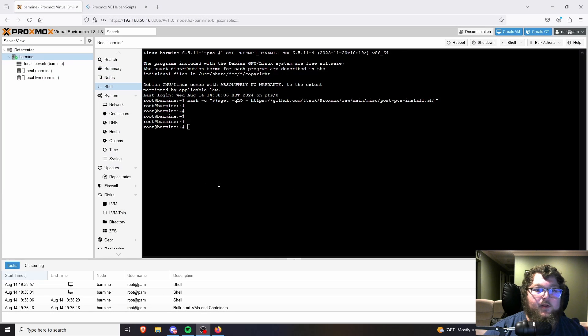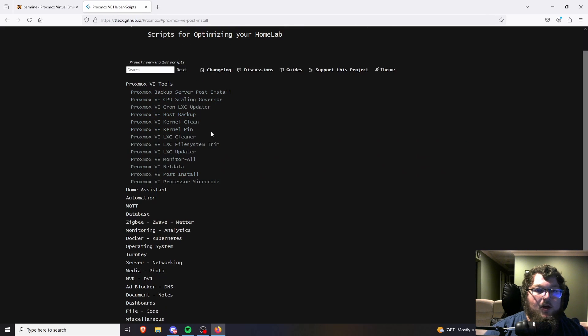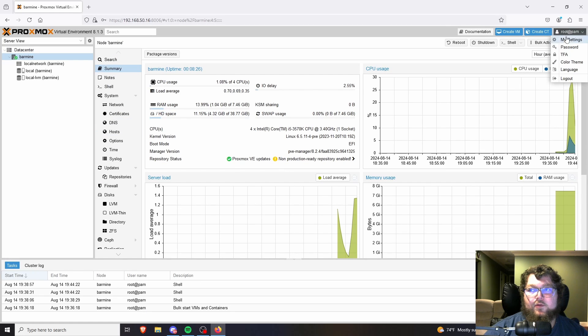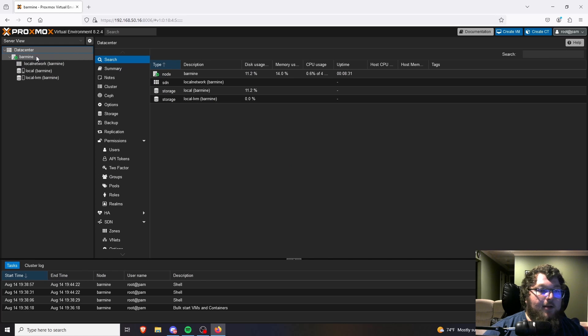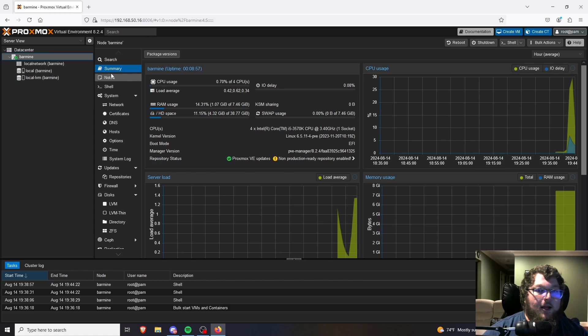Now I'll close the shell, and the first thing we're going to do in the UI is come to the root button in the top right and change the theme to dark mode — because the light mode is way too bright. Here's a quick overview: the Datacenter is where you'd see multiple Proxmox nodes if you had them; I only have 'barmine' since there's just one node. You can also see the network and our first two drives listed here.